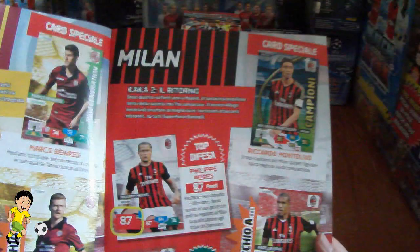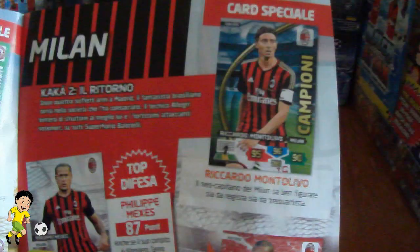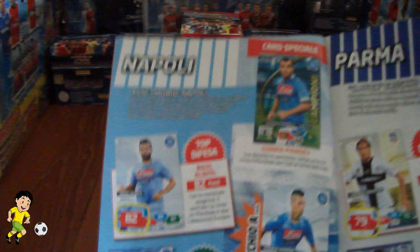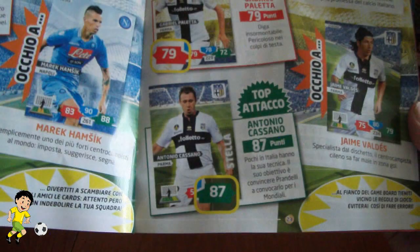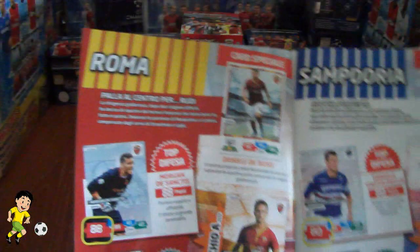Then you have Livorno, who will do well to stay in Serie A this season. And of course the underperforming Milan — their campion card there is Montolivo, and Balotelli as star player with a massive striker rating of 95 for a base card, which is enormous. Then Napoli with their new signing Gonzalo Higuain, rated at 94, and a quite low rating of 82 for Albiol. Then Parma, who've signed Antonio Cassano — another veteran.